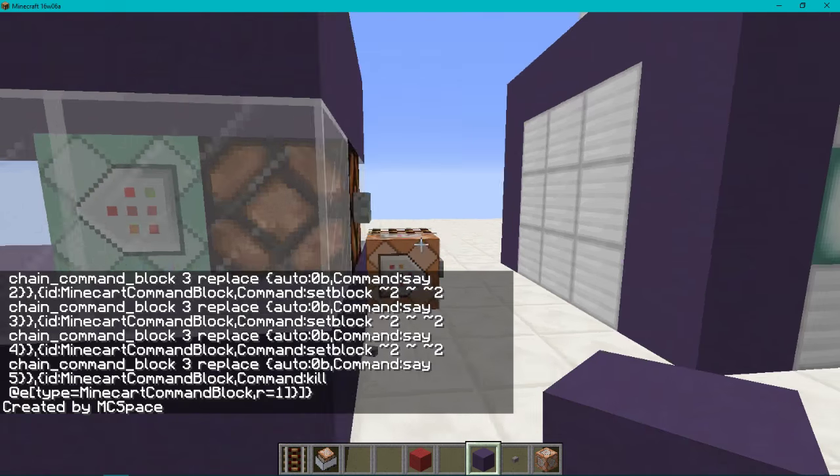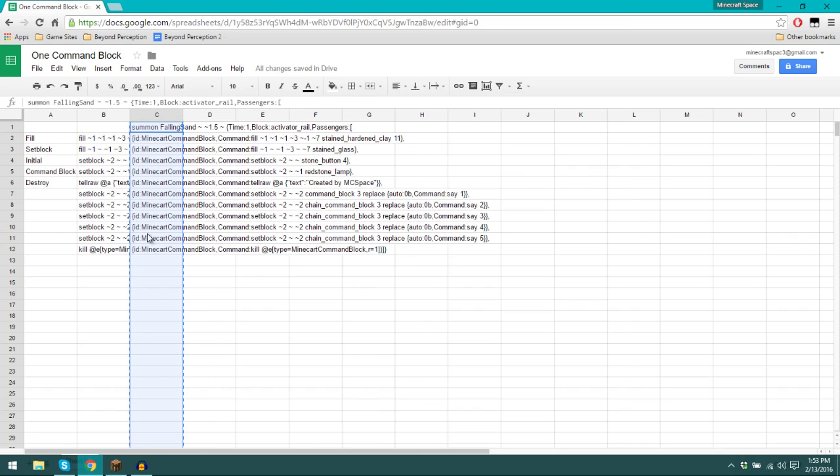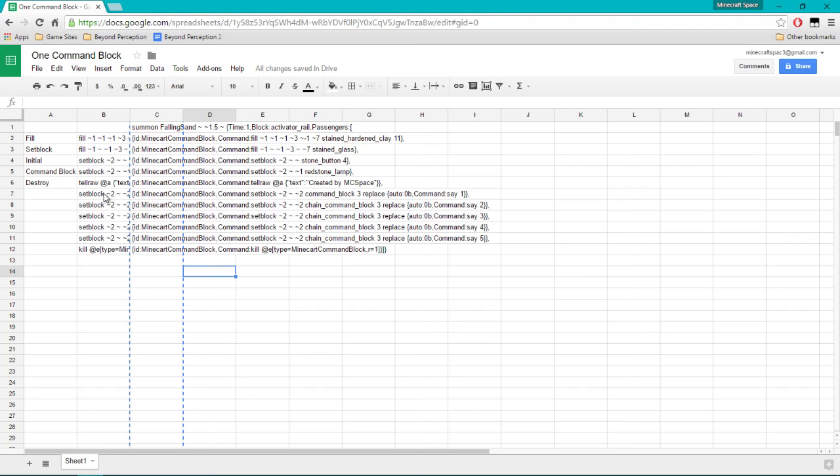You want to edit these set block commands for the chain command blocks — change the Z coordinate to three, then to four, then to five, then to six, chaining them together. If you remember we made the auto value zero b — you want to change all the zeros to ones, making the chain command blocks set to 'Always Active.'